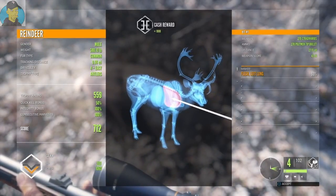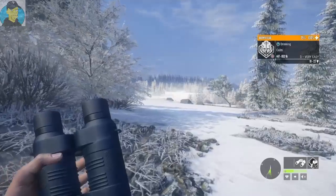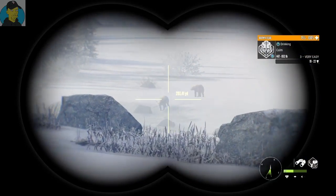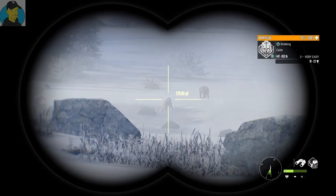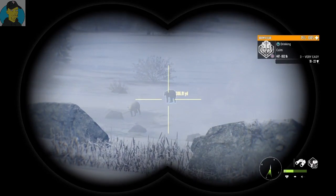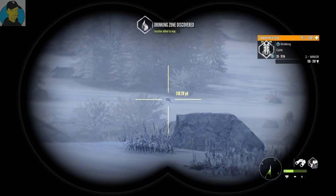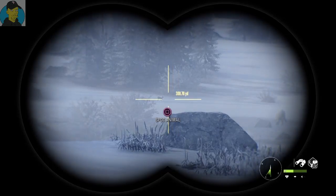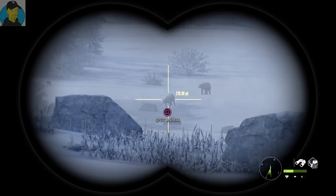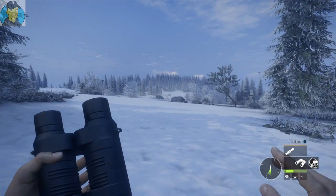Looks like we got a brown bear over here — three, very easy, female. We've got another one over here, that's a male, three very easy, about 270 yards. They're both about the same size so we'd definitely go after the male. There's also something else over here — a male musk deer, two minor, 310 yards. Not sure if I want to go after the musk deer or one of the bears. I think I'm going to take out that male brown bear and then go after the others if they're still there.